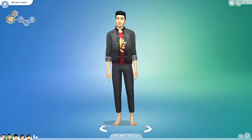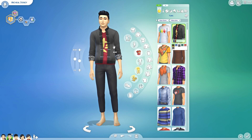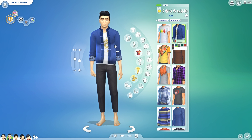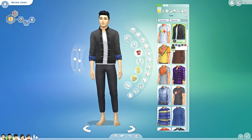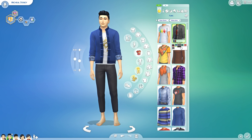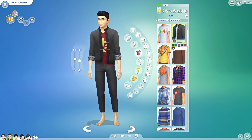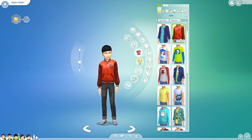For men we got this jacket right here, which also comes in a few different swatches. I don't know what this pattern is in the middle, but I can see it's got a dragon on the t-shirt underneath the jacket, which is pretty cool — dragons are pretty awesome. Then we also got two swatches that don't have any print on the t-shirt, maybe a little bit more versatile. Overall a very nice jacket.